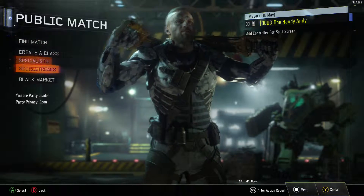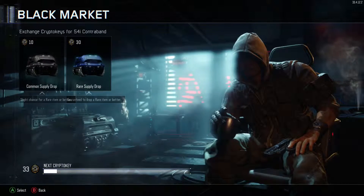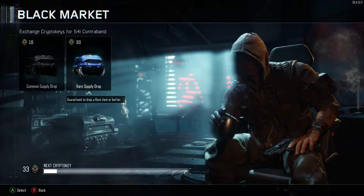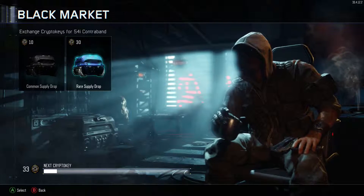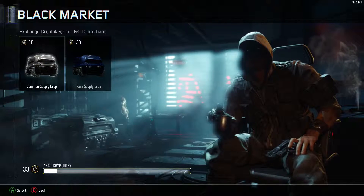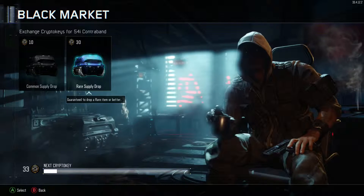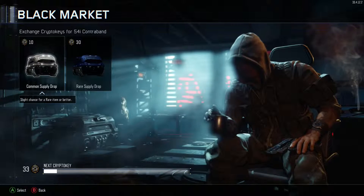So we're going to go to the black market. I got 33 crypto keys, and I can either get 1 rare supply drop, which guarantees me a rare item or better, or I could get 3 common supply drops, which will give me 9 items instead of the 3 from a rare supply drop. So I think I'm going to go with 3 common supply drops.